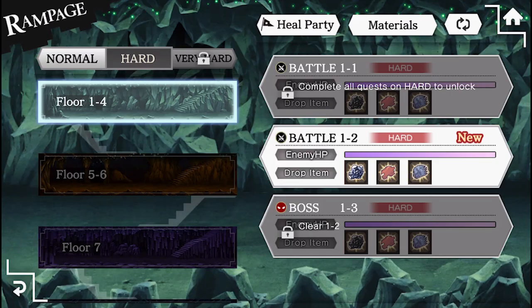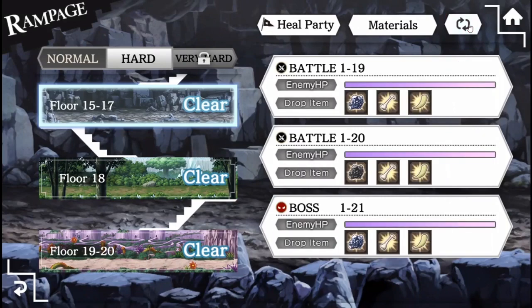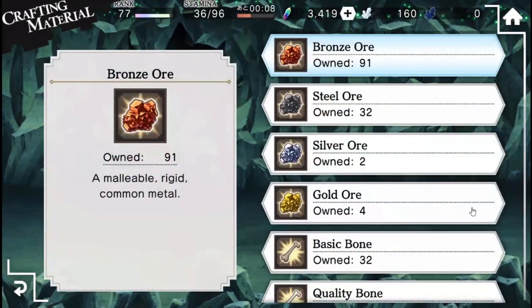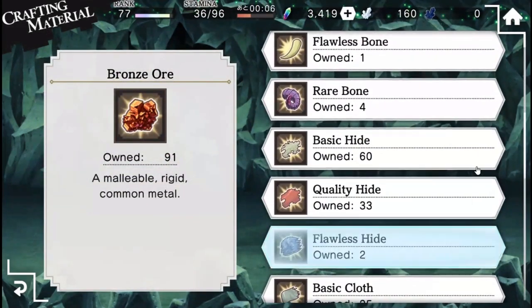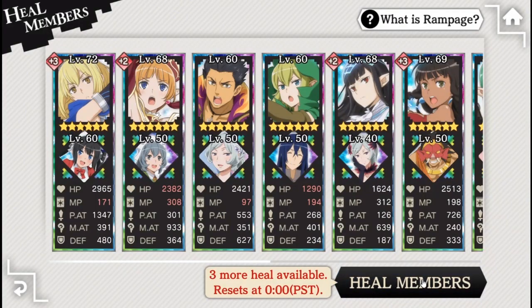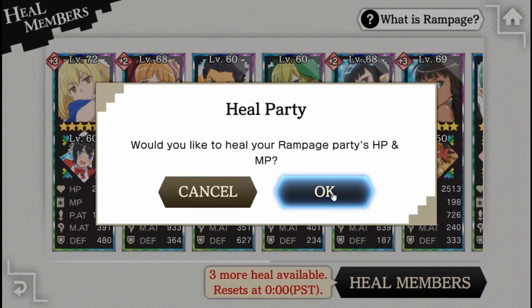Remember that clearing through the harder difficulties will usually give you better materials. Use the swap button to keep track of the quests you need to farm, and you can hit the materials button to see your current list of materials gathered. Keep track of what materials drop from where and utilize your MP and HP regen assist characters and skills. Don't forget, you can completely heal your Rampage group 3 times a day.